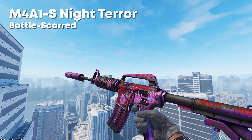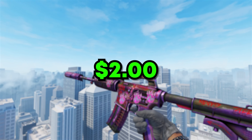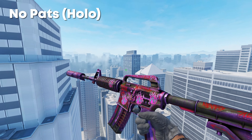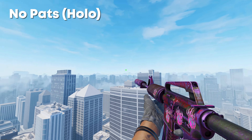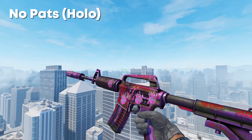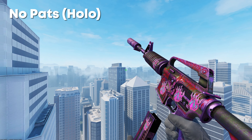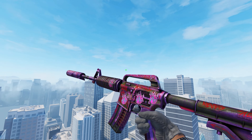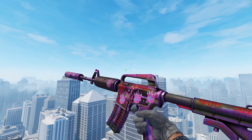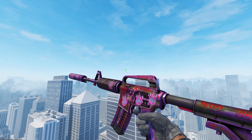In the number 4 spot, we have the M4A1S Night Terror in a High Float Battlescarred, which you can pick up for around about $2 — not really that much overpay. This comes along with four No Pats Hollows, which are a really sick sticker. It kind of matches the theme of the Night Terror — it's almost like it's burning in hell. I used this craft in a different video, but I had to reuse it because the pink matches really nicely with the High Float purply-pink effect on the Battlescarred Night Terror. In total, this craft is around about $9, so under $10 — you really can't complain.